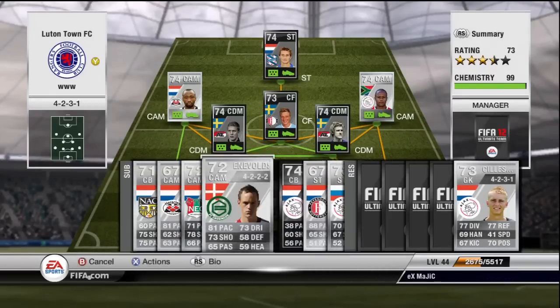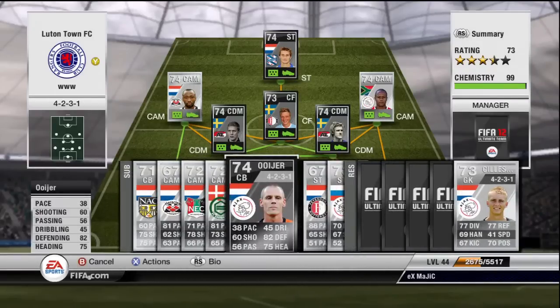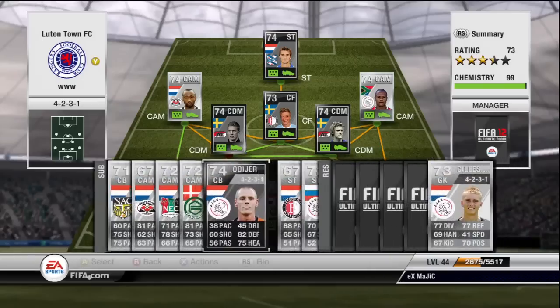There is also Julia — he has solid stats: 82 defending and 75 heading, but only 38 pace. Him and Vlaar do not work together and I definitely recommend Vlaar over him. If you're playing a three at the back with a really pace-y centre back it might work, but definitely not him and Vlaar together.